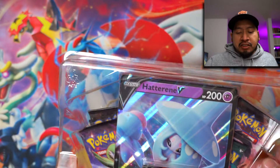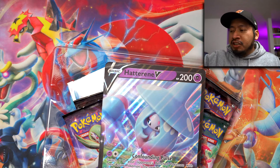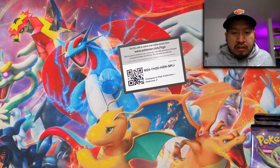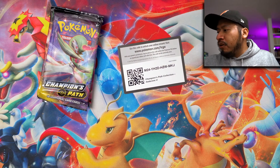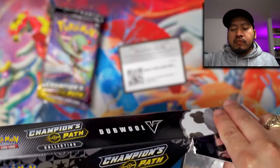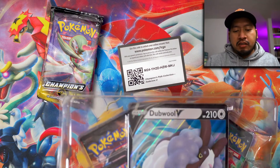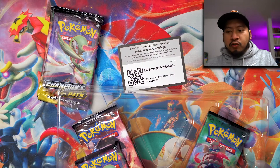It's been a while since people have even been able to find — not just Champions Path but Pokemon products in general. So I'm gonna slap that code card. We got this Hatterene box, but we also have this double box as well, and it looks like something's a little fishy with this one because — oh sweet — there are four packs.